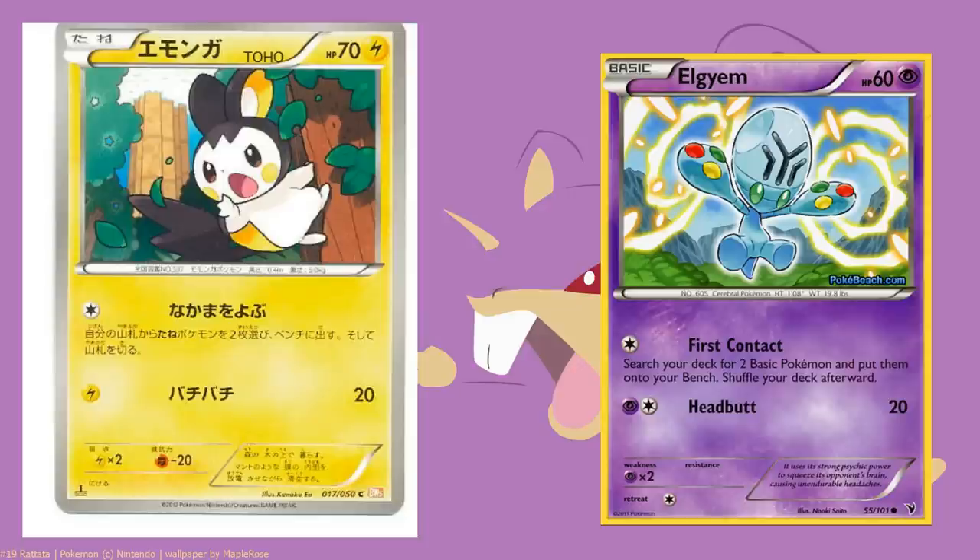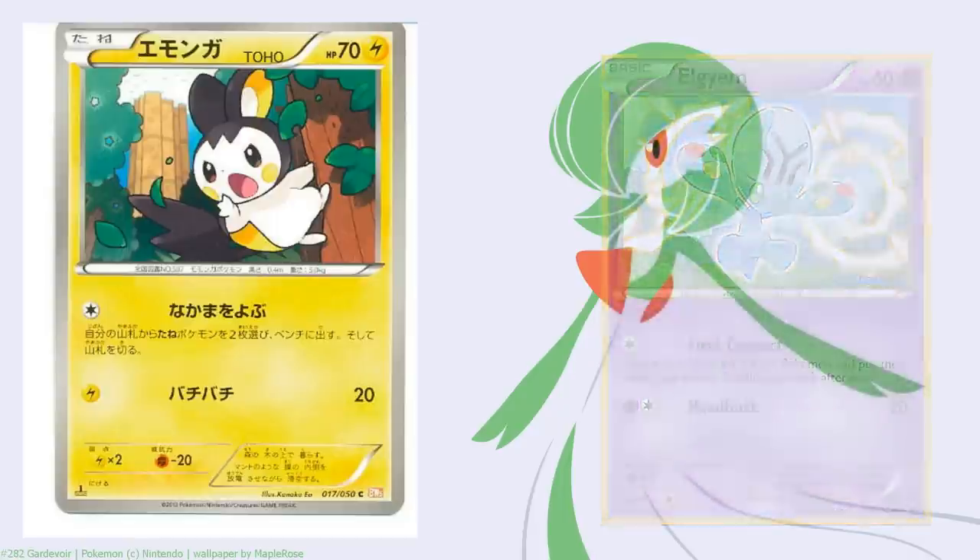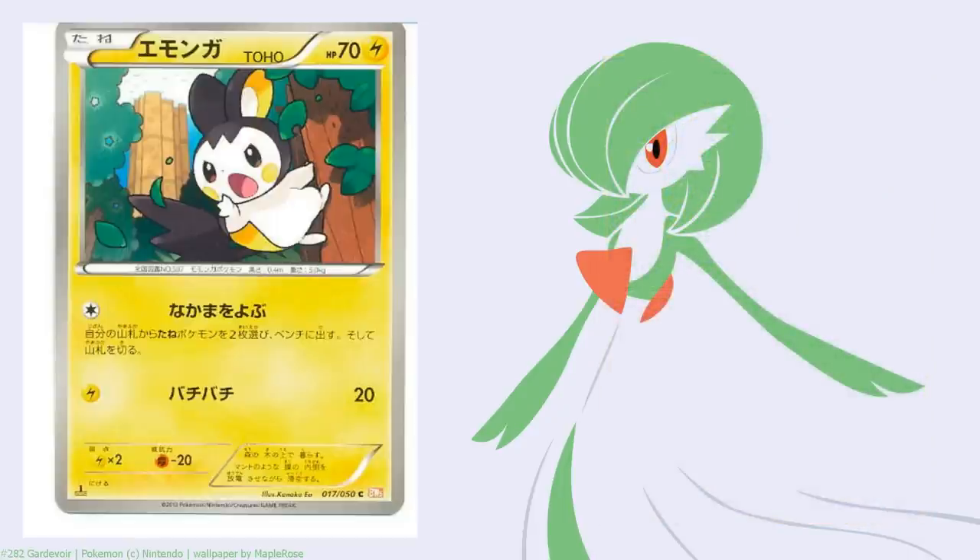Elgyem and Emolga both have the advantage that they can grab two, so if you're behind on setup you can still go for a second Call for Family. But you can also get a basic set up. Out of the two of them, Emolga really stands out - its attack is better and it has a free retreat cost. The attack is one Electric for 20, which isn't too bad for what it does.